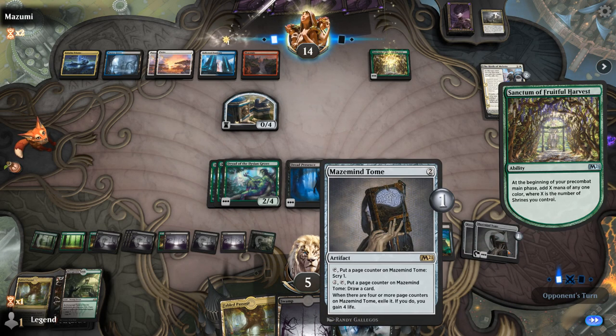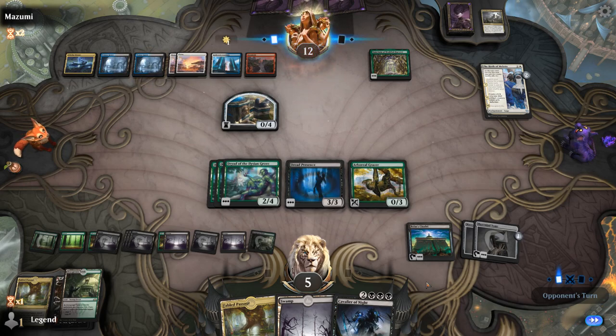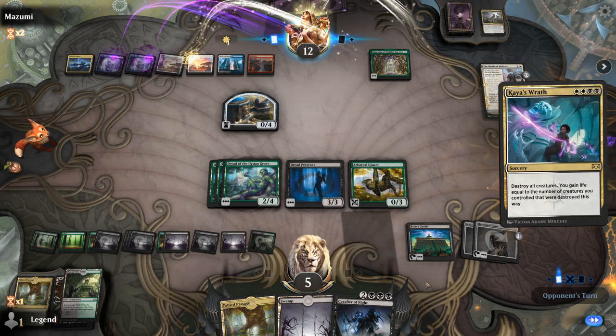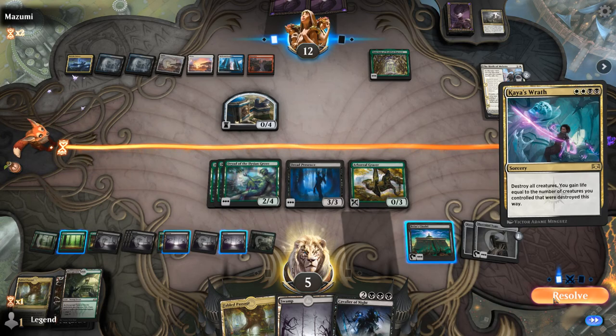In hindsight, maybe just drawing the Citadel with Tome was better here since we didn't have a ton of other ways to spend our mana. Kaya's Wrath hits. I could put my opponent to two by sacrificing Citadel, but then I lose Citadel. Still have Citadel and two Tomes though, so we'll be alright.